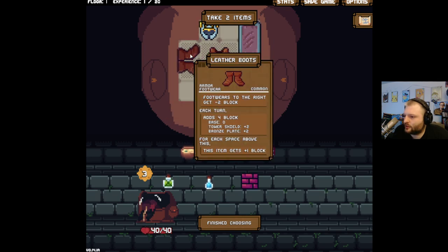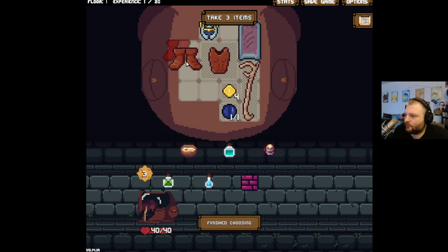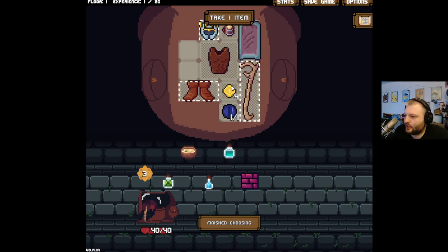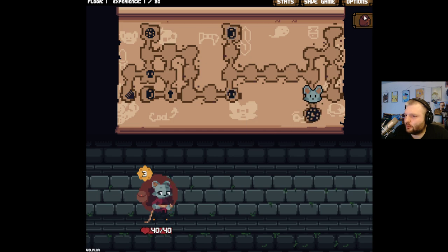You'll get that too — goes to four block — the tower shield does give plus two though. But you have nothing above you at that point. I'll wait — do you give... we need to take you because we could throw you as an item. We'll take consumables right now. I was really hoping for another weapon; we're sitting at four money. I say we go there at the end of the floor.